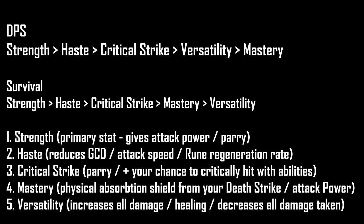Moving on to stat weights. You have two ways of building your stats, but you should always stick to Strength, Haste, and Critical Strike as these are the same for both survival and damage builds. There are very minor differences: Versatility is better than Mastery if you want to do more damage, and Mastery is better than Versatility if you want to survive more. Both stats are pretty similar, so if they're equal just go for higher item level since Strength is still your primary best stat.